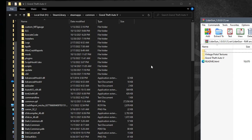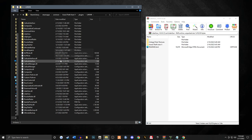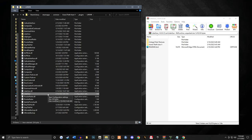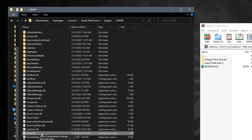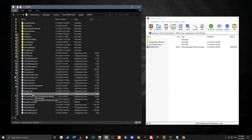What we want to do next is go into the plugins folder that's inside your main game directory. We're going to pull that up. You're going to see another folder called LSPDFR in uppercase. We're going to pull that up and you're going to see a LiDAR gun folder. You're going to see a LiDAR gun DLL and a LiDAR gun config file. Now this is an INI file.